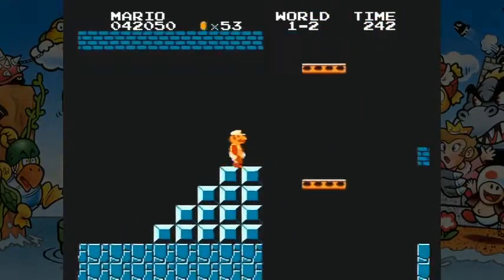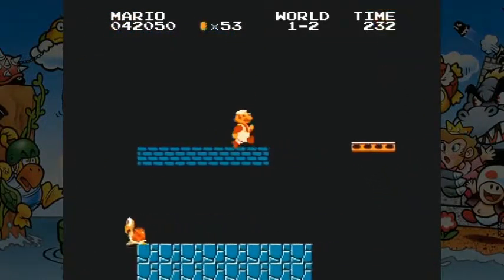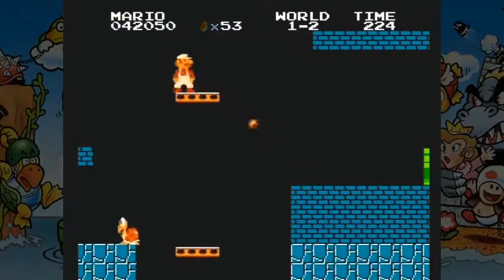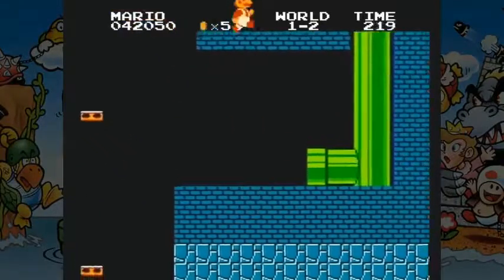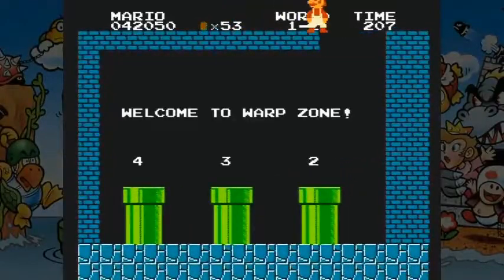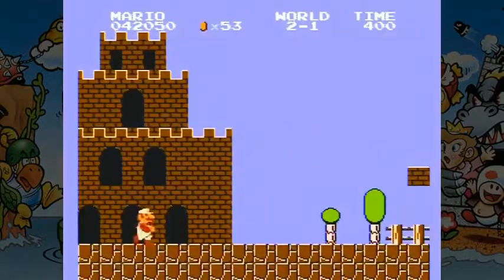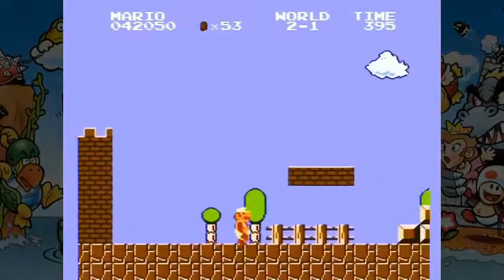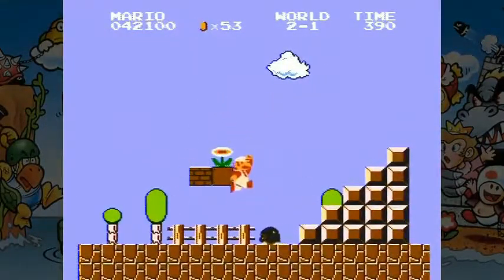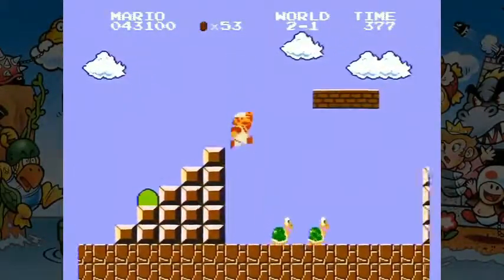I could have totally caught up to that one-up and caught it. Anyway, I'm not going to play through the whole game. I'm going to take advantage of the warp zone. We can warp all the way to world four if we want, but I'm going to go ahead and just skip to world two because there's something I didn't get to show off the first time I was in world two. The rest of world one I'm skipping because there's nothing else worth showing off, so here we are already in world two.